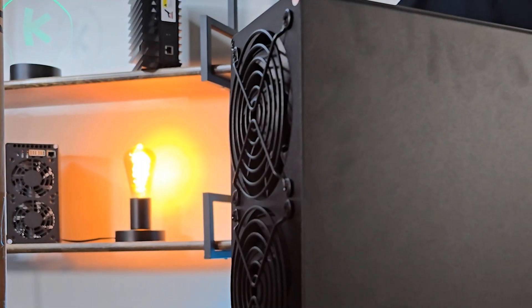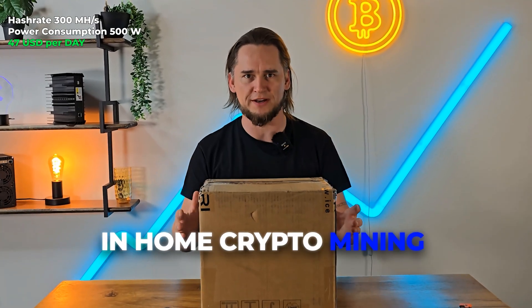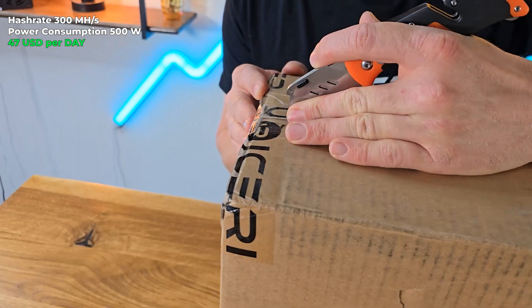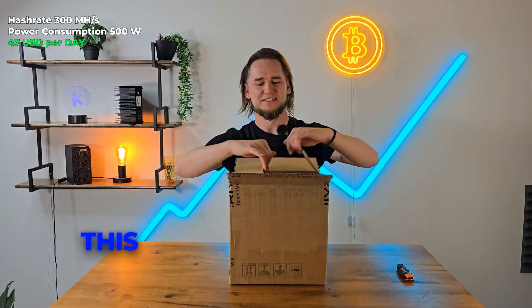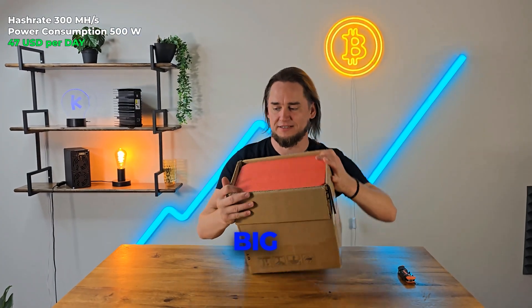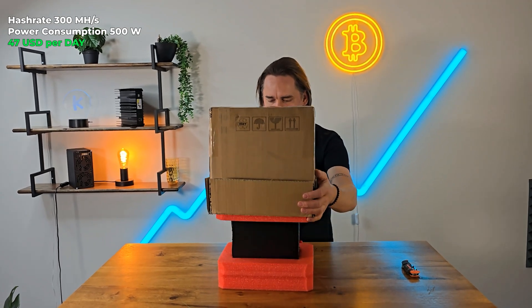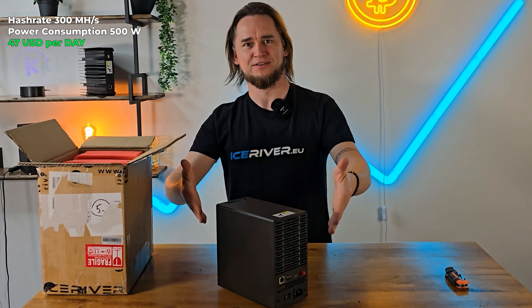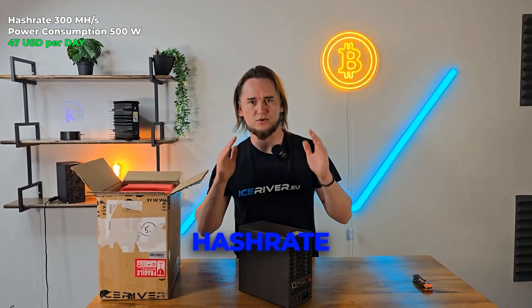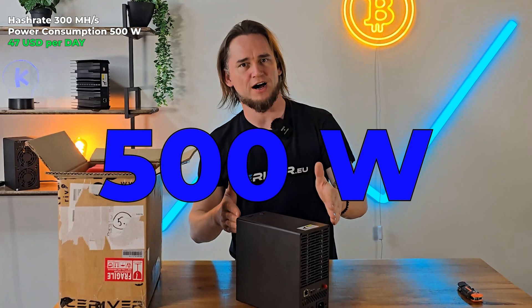Ice server ALEO AE-1. This could be a real revolution in home crypto mining — let's check it out! This is clearly so big. Ice server ALEO AE-1: hash rate 300 mega hash and power consumption 500 watts.